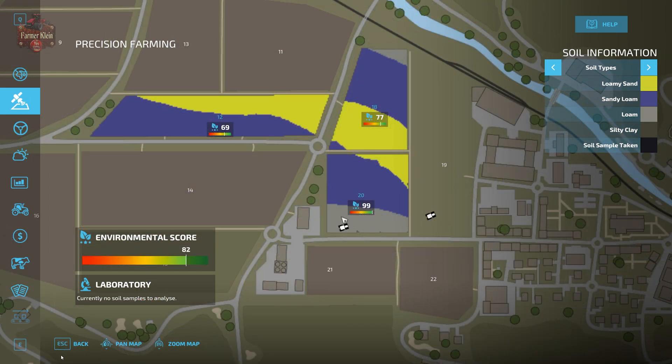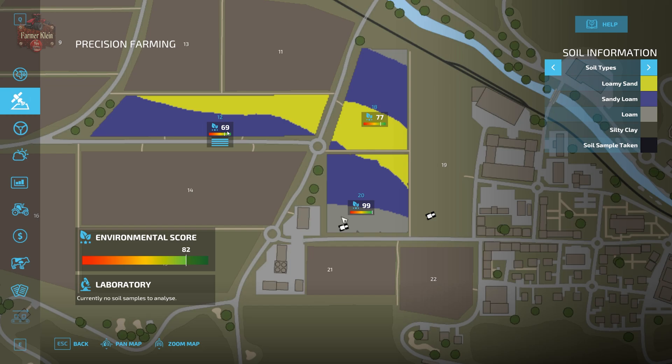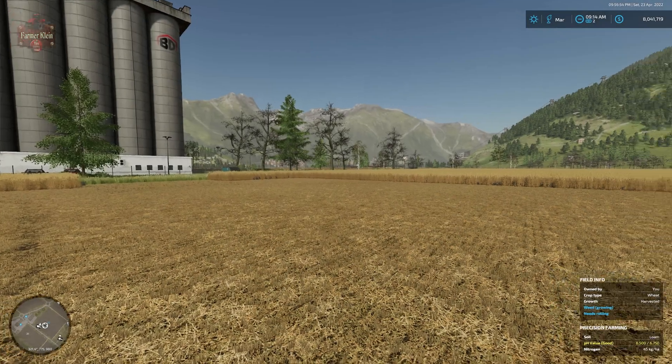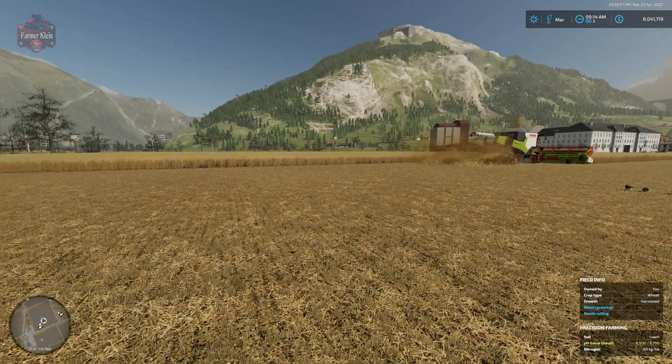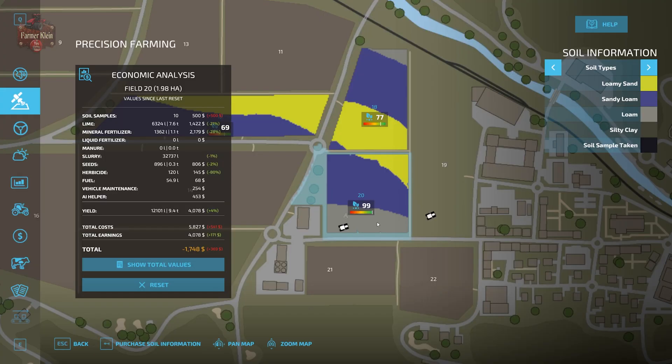Now we only own fields 12, 18, and 20, and our overall environmental score has jumped up quite a bit. We're currently at 82, which means our environmental score is increasing our sell price by 10 percent. I suspect as we harvest fields 18 and 12 the score will bump up even more. While we wait for the harvester to finish field 20, then move to fields 18 and 12, let's take a look at the economic analysis.